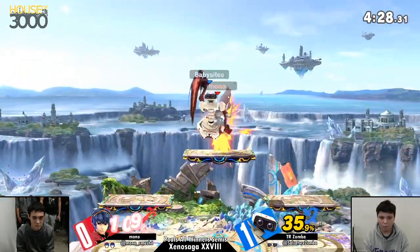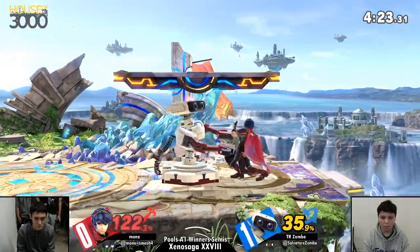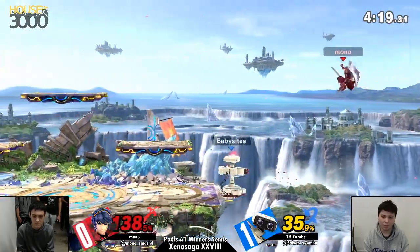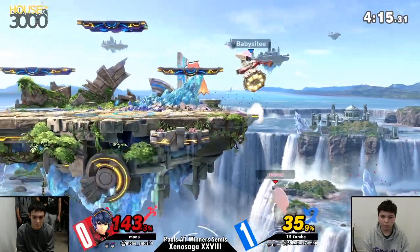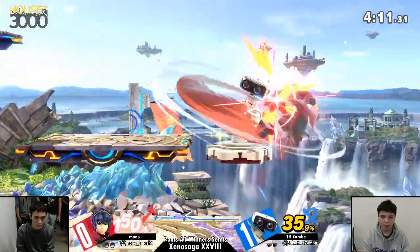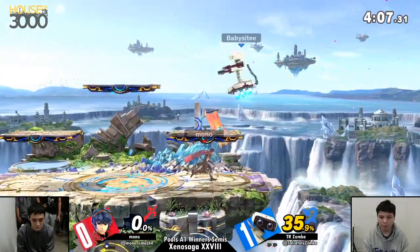It's the sort of conditioning with Rob where he can down tilt into your face so much to the point where you're forced to just hold shield. And that down tilt has such little lag that he can transition that into... he grabbed pretty easily. Oh, he's dead. That was such fantastic spacing from Zumba.